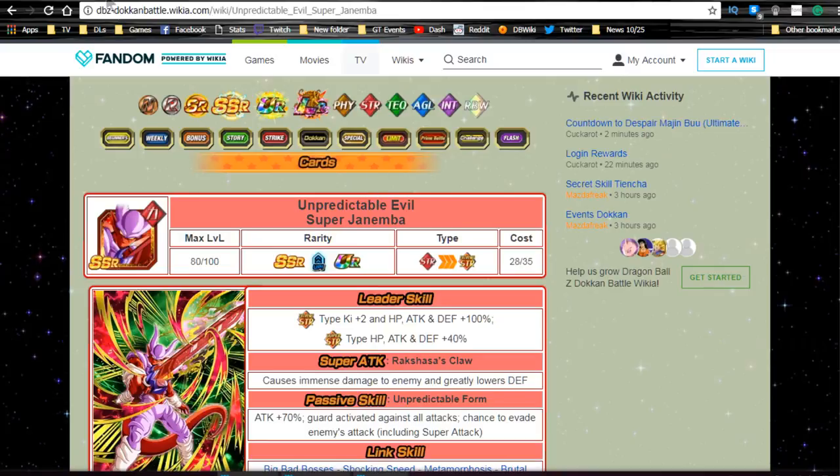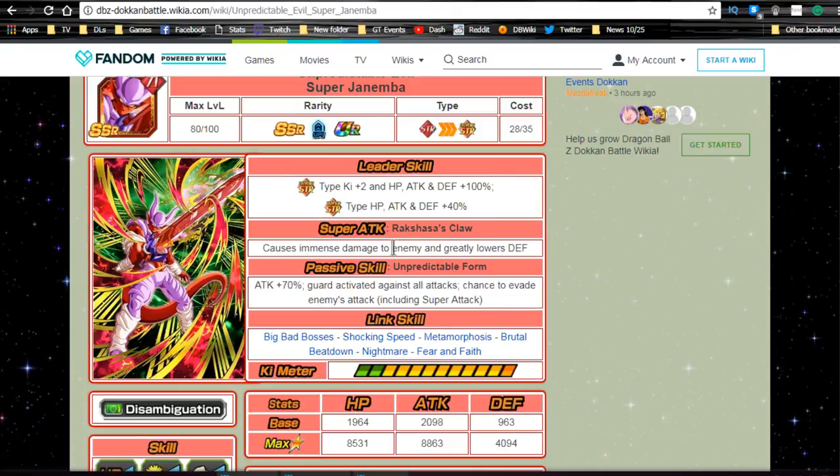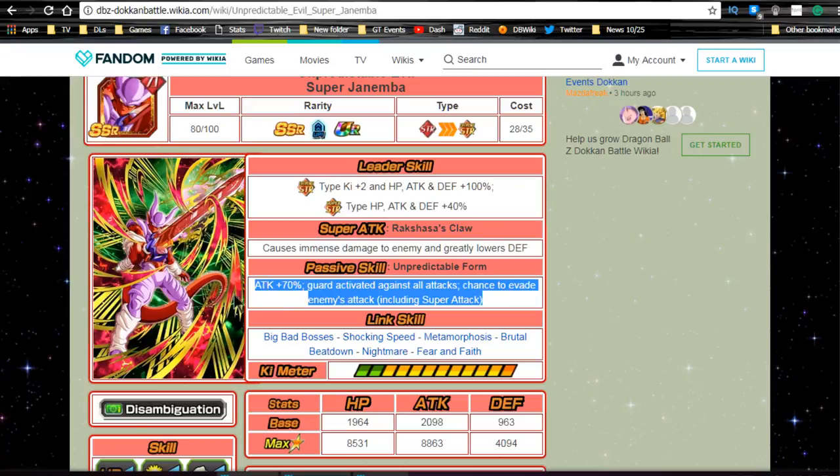Next, let's talk about the actual SSR Janemba. There's just one — he will feed into this one. Do not Dokkan awaken the Agility one if you're going down that path, because you want that 100% chance when you Z-awaken it to Ultra Rare to feed into this one. His leader ability is Extreme Strength type Ki plus two, HP/ATK/DEF plus 100%, and super Strength type HP/ATK/DEF plus 40%. His super attack 'Rakshasa's Claw' causes immense damage and greatly lowers defense.